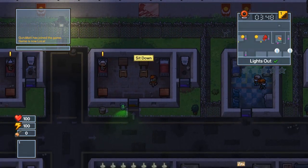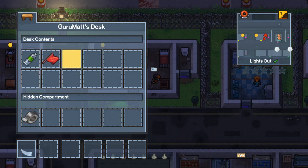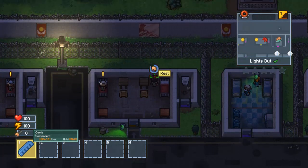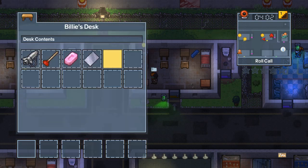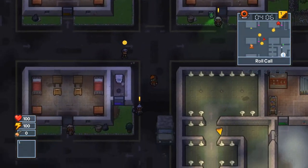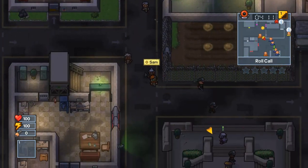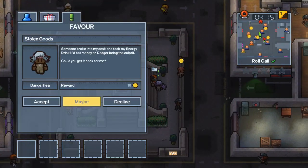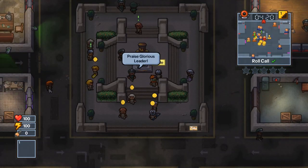This Gaming asks if I'm getting the DLC prisons — of course, yeah, definitely getting them. I don't need the comb, I'll throw it. Definitely hit up the glorious leader roll call first. I'll check to see if anything is really good — decent amount of money.